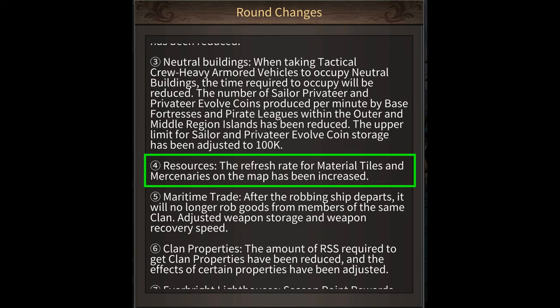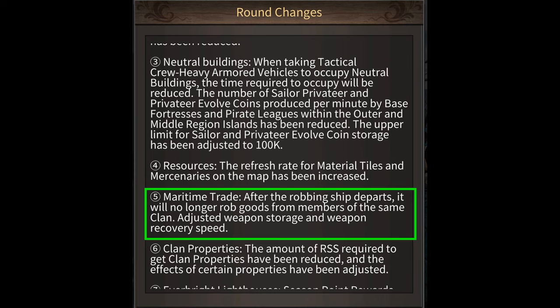They've also increased the refresh rate of material tiles and mercenaries on the map, and this will apply to all seasons. For maritime trade, you can no longer rob your own clan members, and they've also adjusted the weapon storage and the weapon recovery speed.